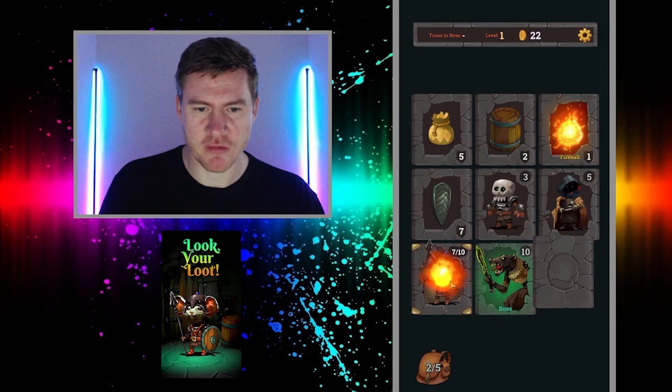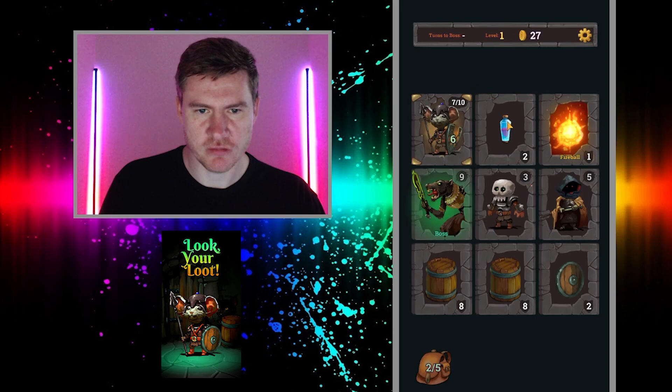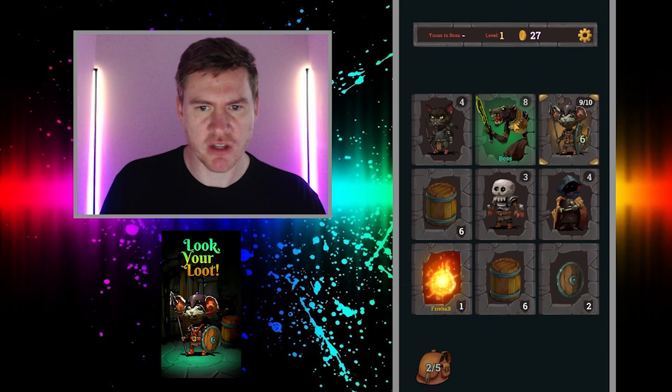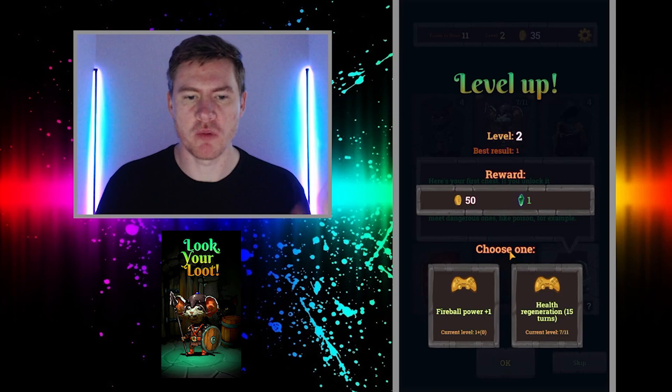Getting a little low. I'm going to grab this potion, grab a fireball, grab this shield, and grab this loot before I hit the boss. Let's hit him with a fireball, and then now we can go ahead and kill him. We take a little bit of damage, but I think we'll be all right. Now we get to pick — when we see fireballs, are they one damage stronger, or health regen? I've never seen health regen. Let's actually take that one.